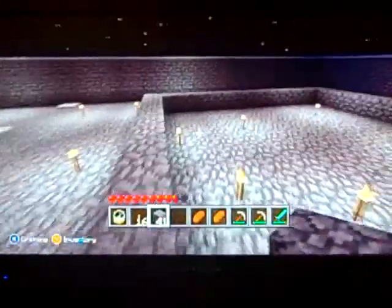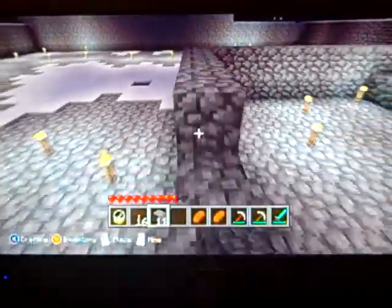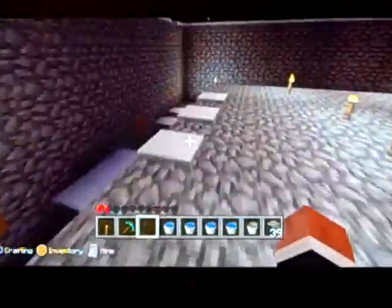What you're going to do next is you're going to fill it all in, so then you have an entirely built level of it. Then you're going to go up one more and do the same thing. I'll come back when I have the entire thing done. So I went ahead and completed all the pads — this is the 13 by 13 pads, there are four of them, and the walls are 5 high right now, so you need to go ahead and make the walls 5 high.